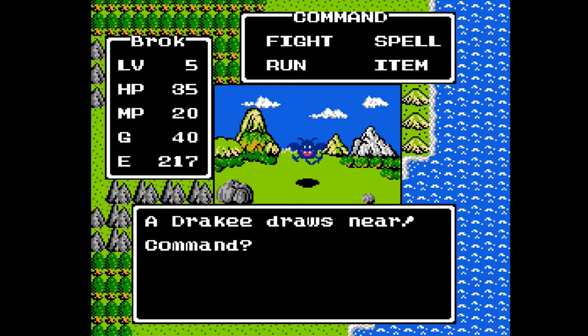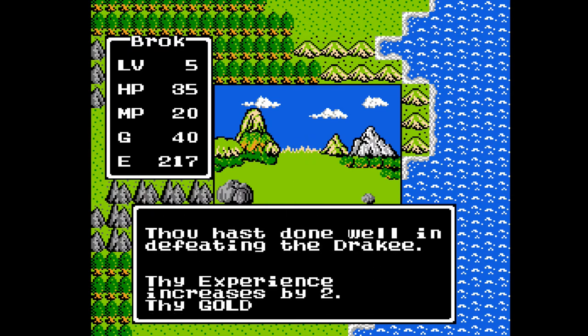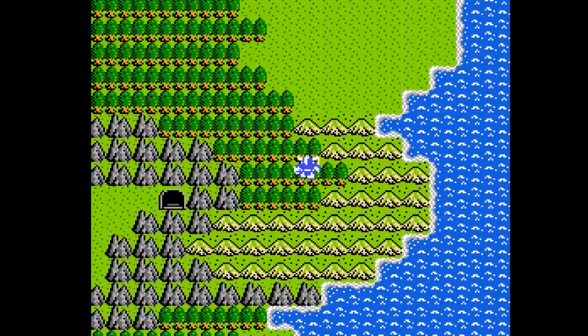This is the Dracky — we've got a new monster here. He has about six hit points, an attack of 9, defense of 6, speed of 15, just like the slimes. He gives 2 gold and 2 experience points, so defeating him is kind of like defeating two regular slimes. He has no special abilities and all he can do is a straight attack — but that is one of our new monsters we have not seen yet.